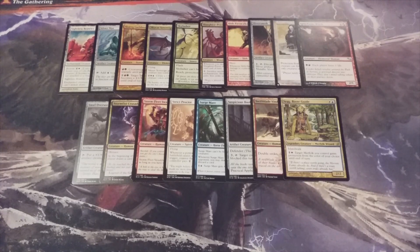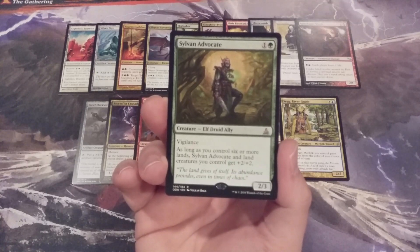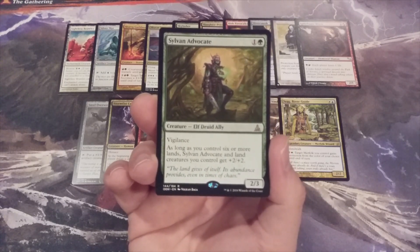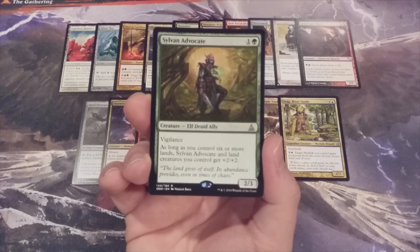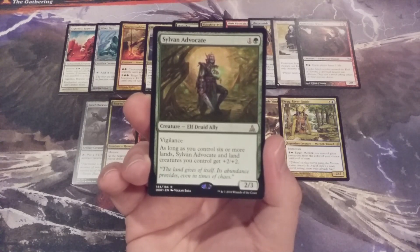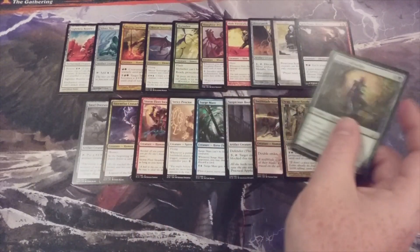Two creatures remain, and they're both mono-green. The first is Sylvan Advocate, a 2-3 with Vigilance. As long as we control 6 or more lands, it and land creatures we control get +2/+2. Land creatures won't come up often in this format, so more often than not the +2/+2 will just apply to Sylvan Advocate itself — meaning if we get to 6 lands, we've got a 4-5 vigilant creature for the initial investment of just 2 mana.